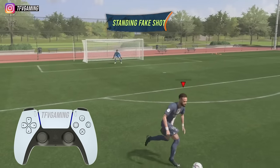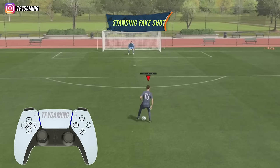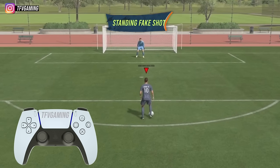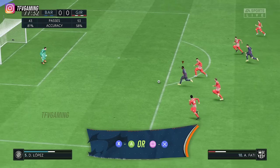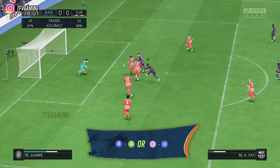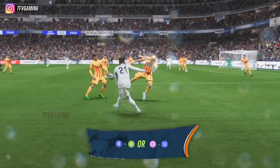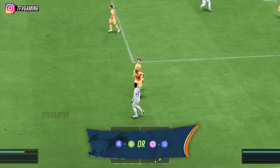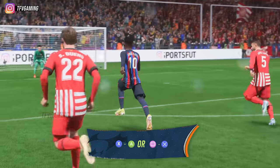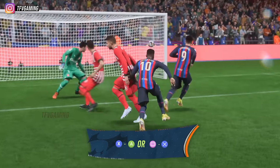The standing fake shot is an easy skill move that you can perform to surprise your opponent and it only requires two buttons. It is used to come to a stop when you're running down the wing and your opponent thinks that you're going to keep running. This helps you stop and make your next move before they tackle you. Standing fake shots are used to take down the pace of your attacks so that you can perform another skill move just after it. All the skill moves mentioned in this video combine very well when done just after the standing fake shot.